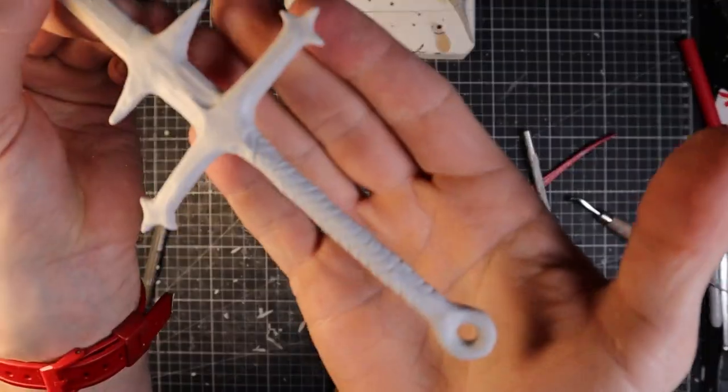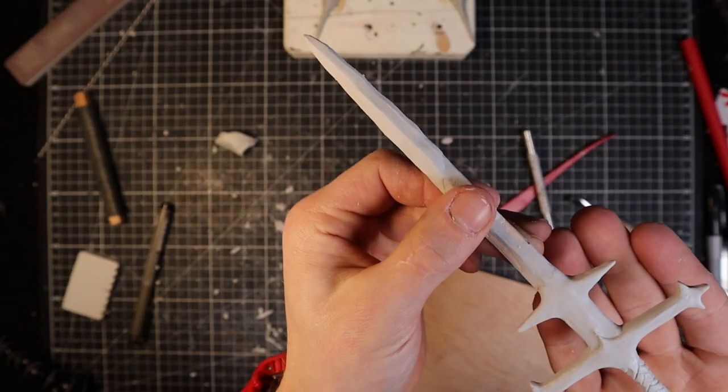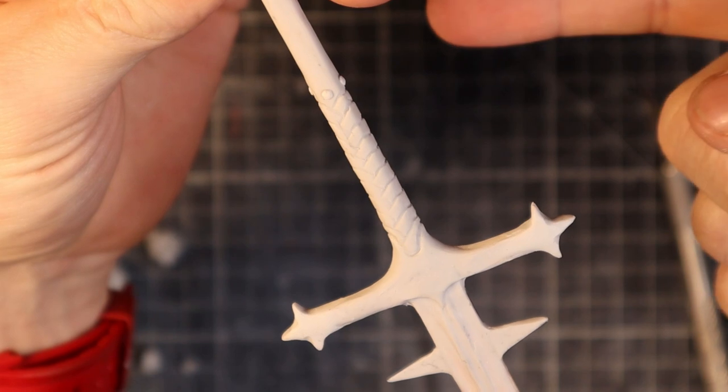I like the curvy flamberge style of blade I made for the previous knightess figure, but I didn't want this one to feel too samey, so to distinguish them some more I went with a slimmer straight blade and a completely perpendicular crossguard. I actually made two swords, but the first one was way too big and chunky, so I went back and made a slimmer, nicer one with some more detail.